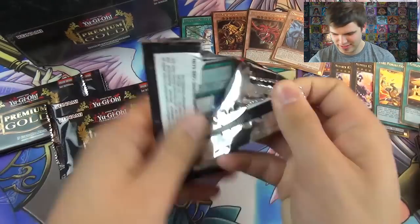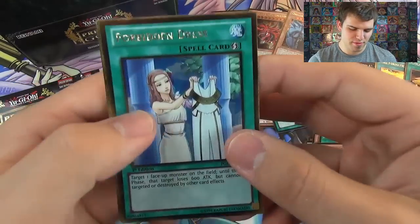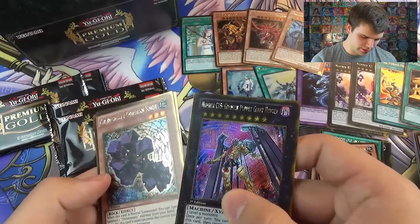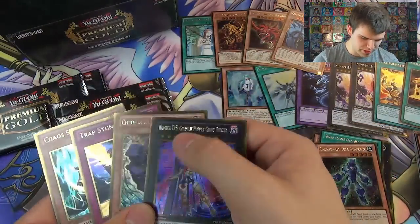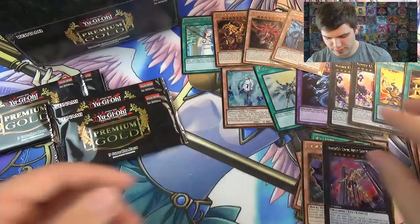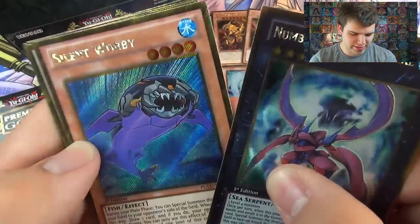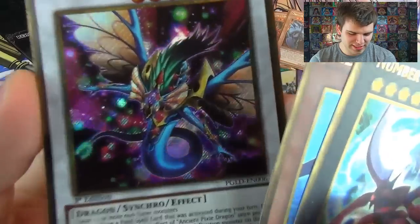Now for the next mini box, only six packs left. We got all three God cards, we just need Beelzebub, the Diabolical Dragon. Forbidden Dress. A Chaos Number C15, Gimmick Puppet Giant Hunter. A Chronomaly Gordian. Trap Stun and Chaos Sorcerer - the card names are hard to read in the camera. Nice Trap Stun and Chaos Sorcerer. Forbidden Dress - so many cards you can just trade. Number 32 Shark Drake. Silent Wabi. And then Ancient Pixie Dragon - I like this card, nice little art.